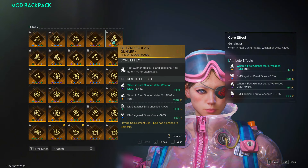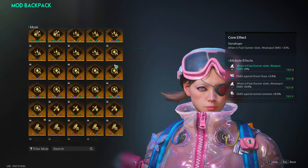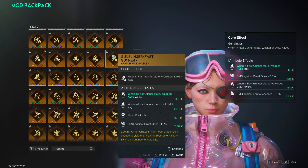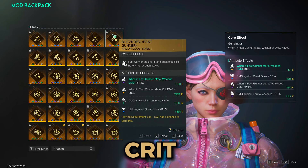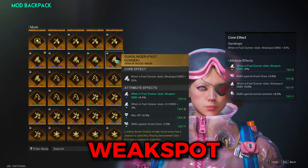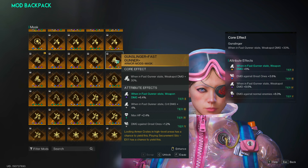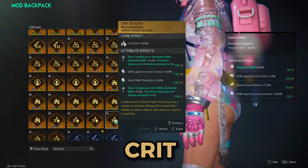For the mask mod, you've got two options: blitzkrieg and gunslinger. Blitzkrieg increases your maximum fast gunner stacks and fire rate, whereas gunslinger increases your weak spot damage bonus. For an exclusive crit build, run blitzkrieg. For the weak spot build, you can run either blitzkrieg or gunslinger. Just know that considering you're not going exclusively crit, gunslinger will be the better option if you hit weak spots.